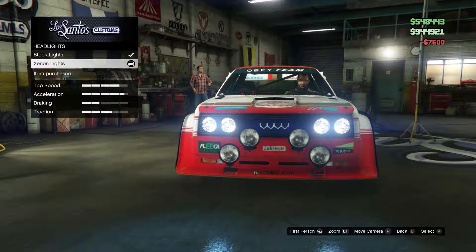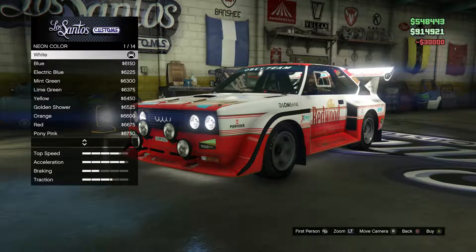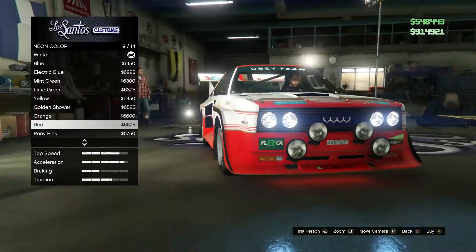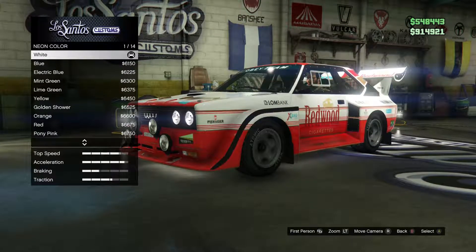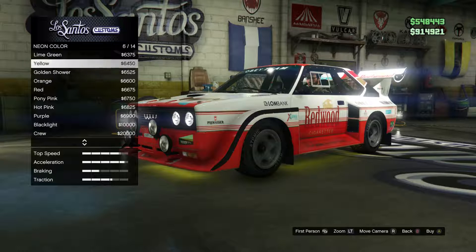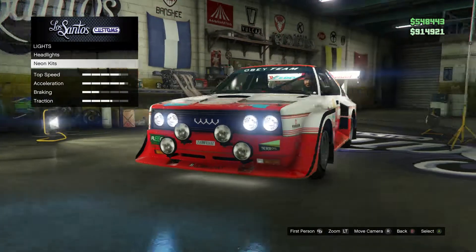Gonna go with that just to be obnoxious. You're gonna need some Xenons. Do full underglow — see how white looks first. Now let's check that red. I think the white looks better to be honest.